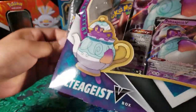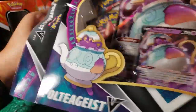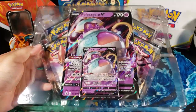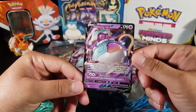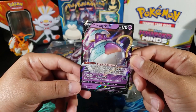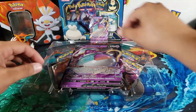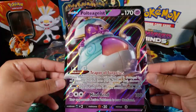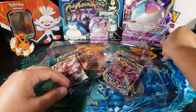This box does not want to open easy — of course not. There we go, let's slide this off. Let's take a look at that promo first. Here we have the Polteageist V, really cool promo. I just like these shiny cards, that's all I gotta say. And then we have the jumbo card as well, which is the same thing but jumbo. We'll put that on the side.